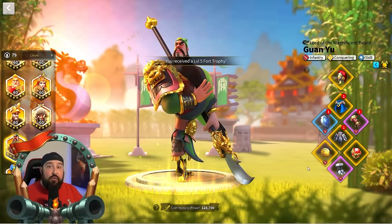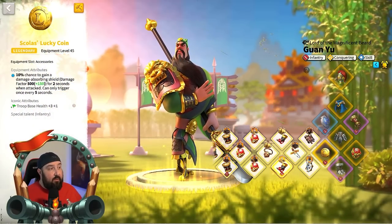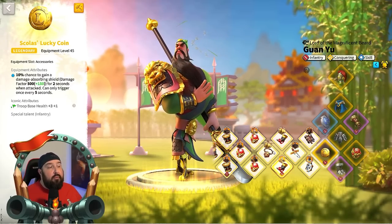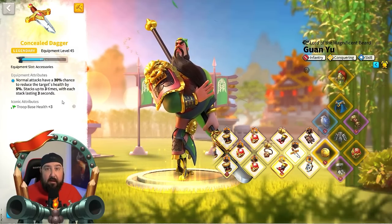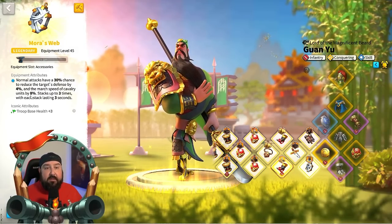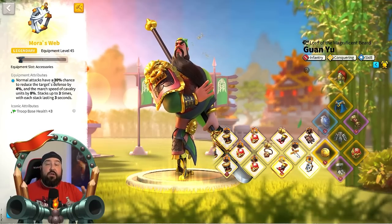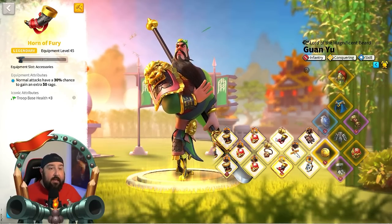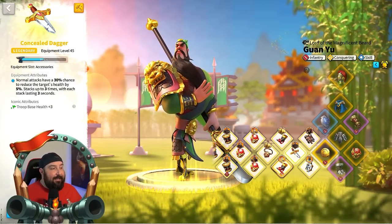That frees up two of your marches to have a free accessory slot. For example, on Guan I've got a coin to generate a shield to proc his expertise. But more importantly, what I'd rather do is have one of those marches carry a Concealed Dagger to debuff the target's health when swarming a target down, and a Mora's Web to debuff the target's defense and march speed if they're cavalry. So instead of those slots being dedicated to Horn of Fury for rage, you can put them into debuff accessories.